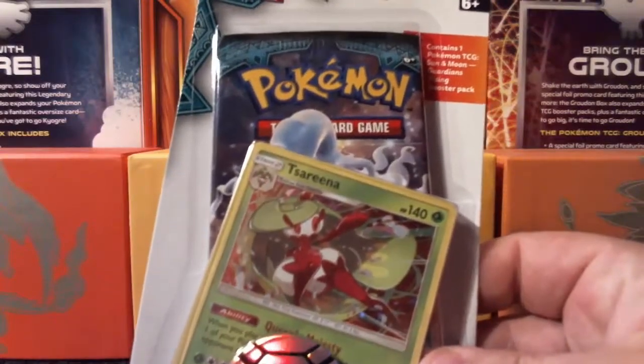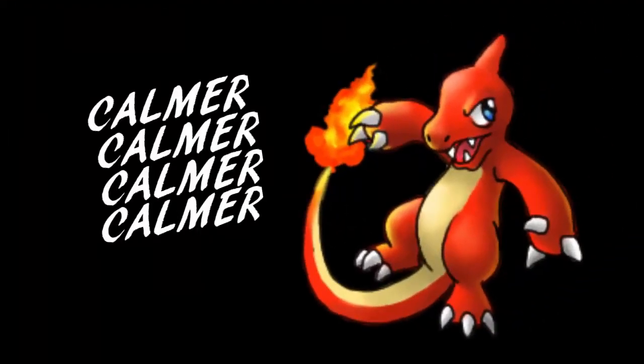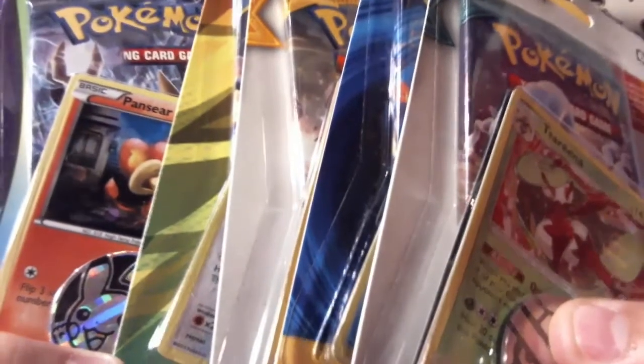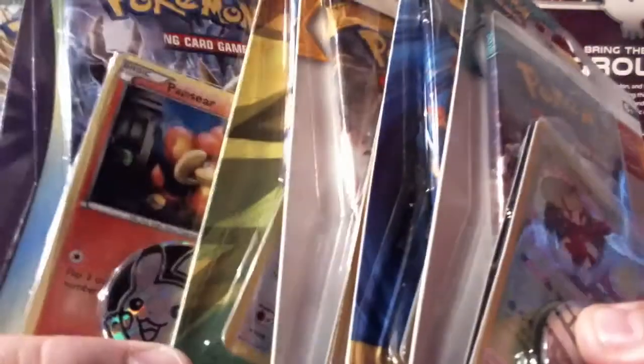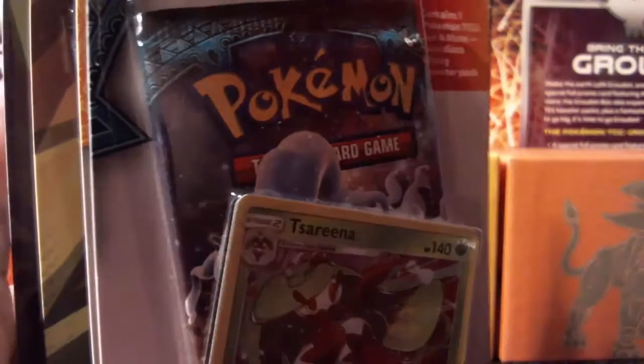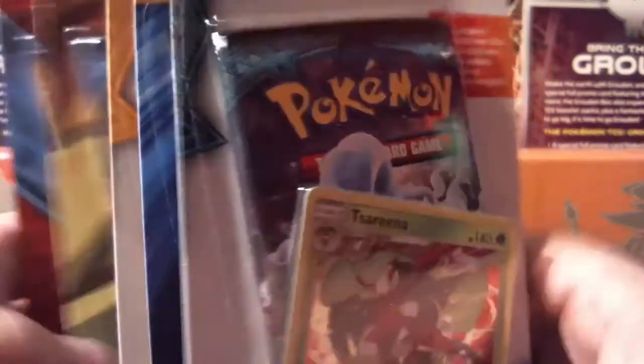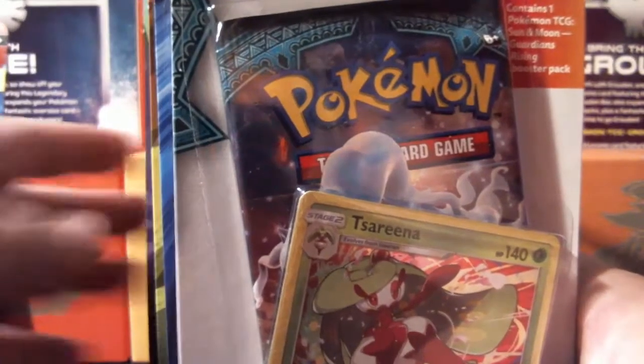I don't think I've ever opened a check lane blister before on the channel, so I've bought 7. Yes, what is going on YouTube? You have a karma charmeleon — as you can see in my hands we've got a lot of coins, a lot of promo cards, and a lot of packaging. And a dog — you can't see her but she's groaning already. Today I have 7 check lane blisters.